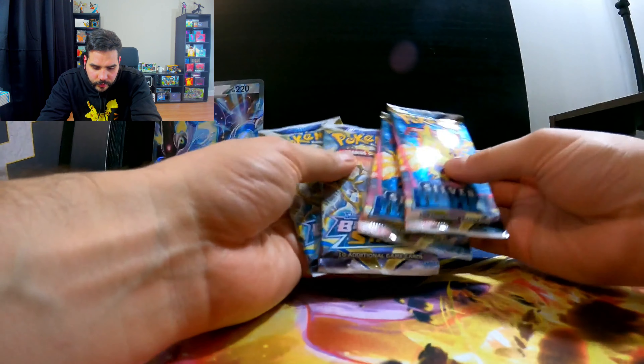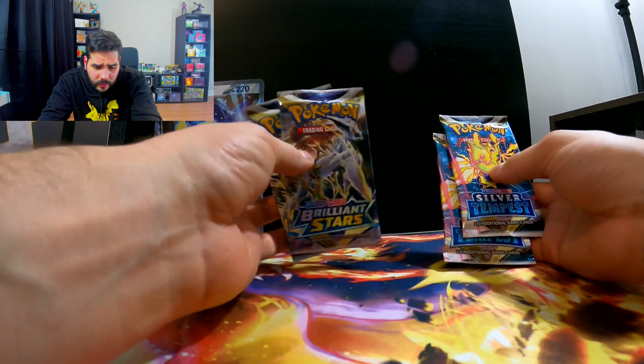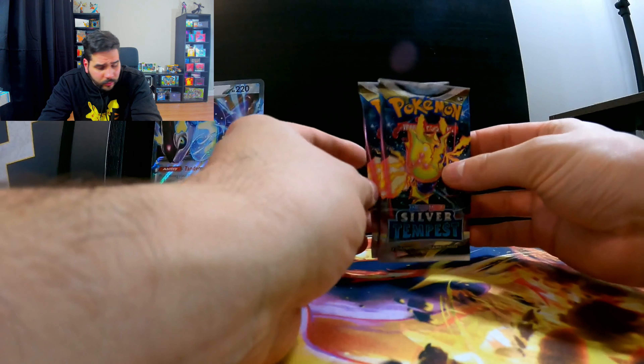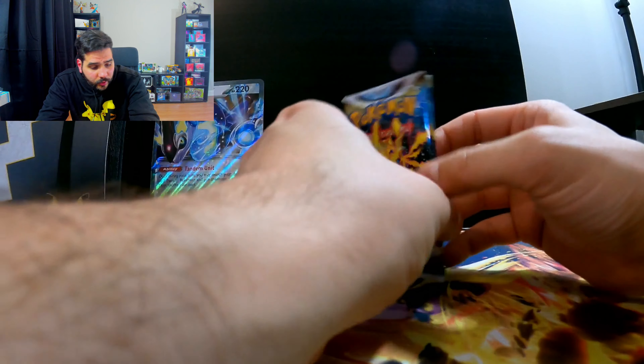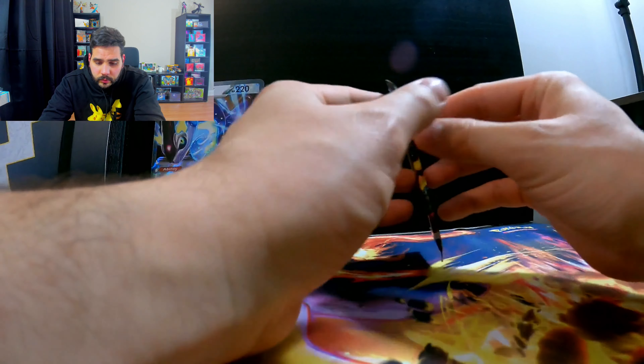So it's two Silver Tempest and two Brilliant Stars packs. What we're looking for in Brilliant Stars is the Charizard V alternate art, and Silver Tempest has a Lugia alternate art which is insanely hard to pull. But I think we're just going to start with Silver Tempest and go from there.